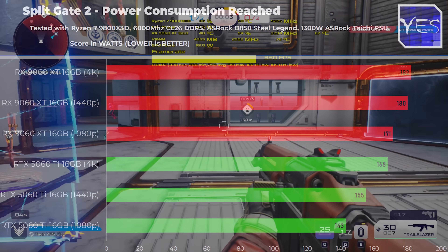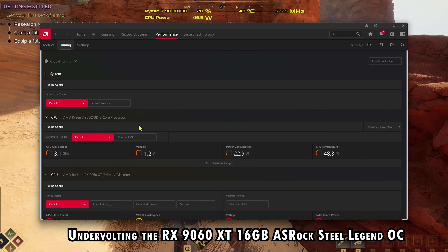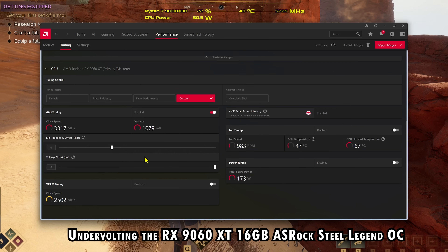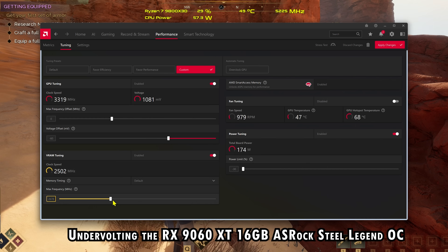Let's move on to the final talking point: power consumption between these two GPUs. The 5060 Ti overall, across all games tested at 1080p, 1440p, and 4K, had lower power consumption, making it a more efficient graphics card. However, I feel like the 9060 XT isn't AMD's best offering in terms of efficiency — the 9070 would definitely do a better job of that. If you want to undervolt or overclock these cards, I feel you're going to get a much better result on both GPUs when you undervolt.